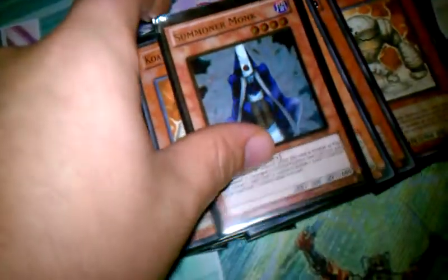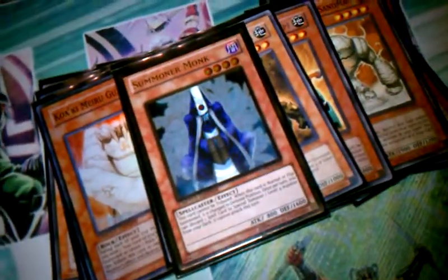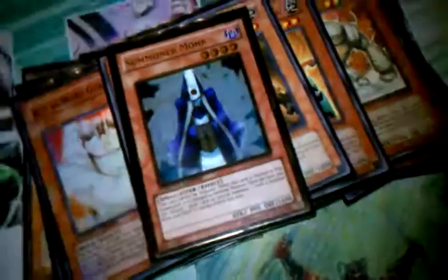One Summoner Monk — I'm trying to find room for two, because I think he makes the deck more consistent. You discard Iron Quartz with him, which is not a bad thing at all. You can discard any spells, get a rare level 4, because they're all level 4s except for Maximus, and exceed for rank 4s.